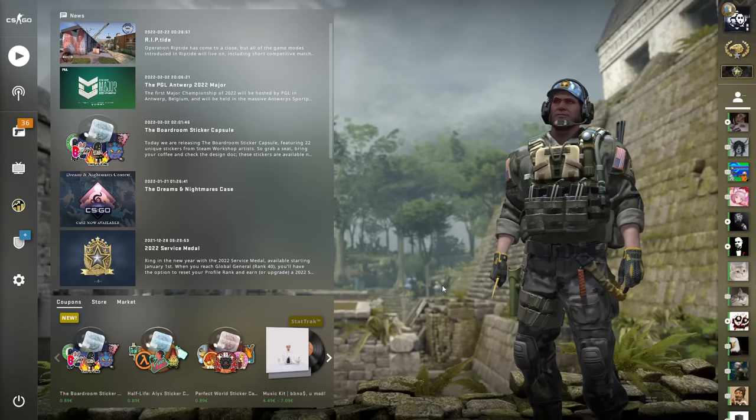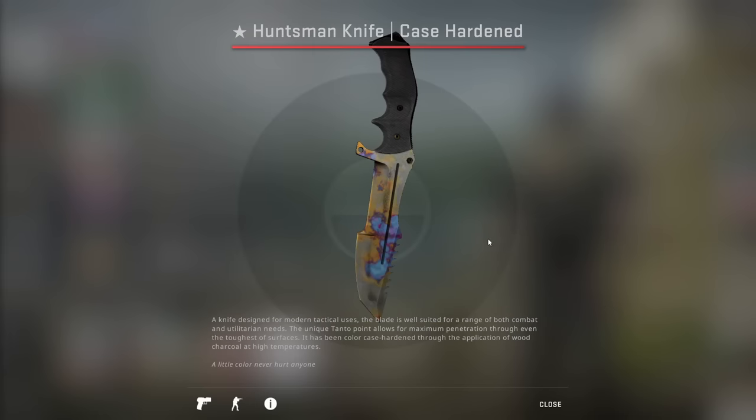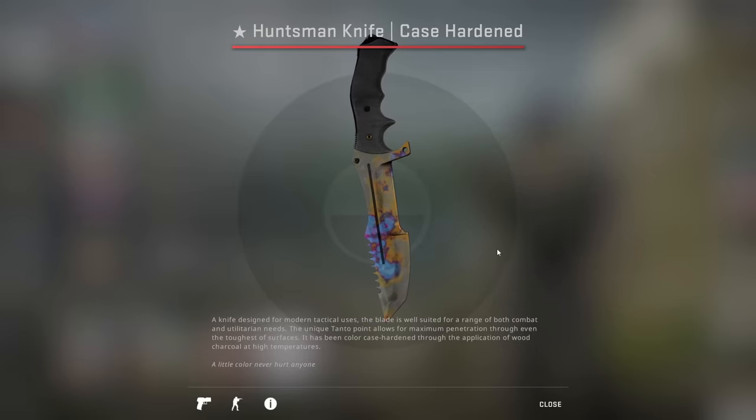Starting off with a classic — I'm pretty sure it was McSkilleth that started talking about this one — we have the Huntsman Case Hardened Dick Pattern. Some of these patterns are going to be a bit hard to see, hard to see where they are and what they are, but here you can clearly see you have a ball, ball, and then the wiener.